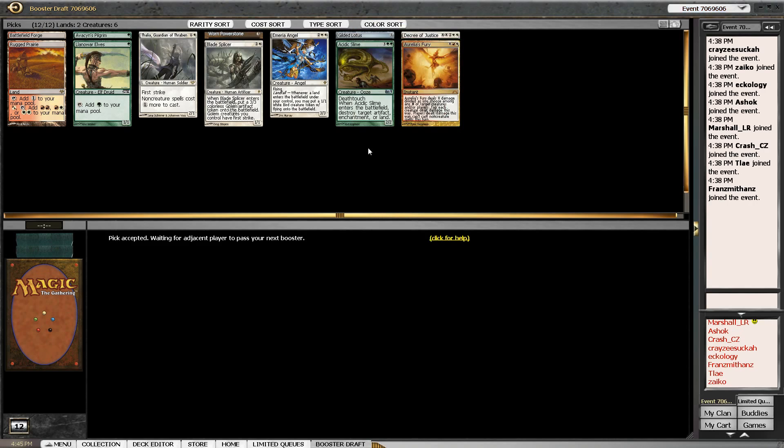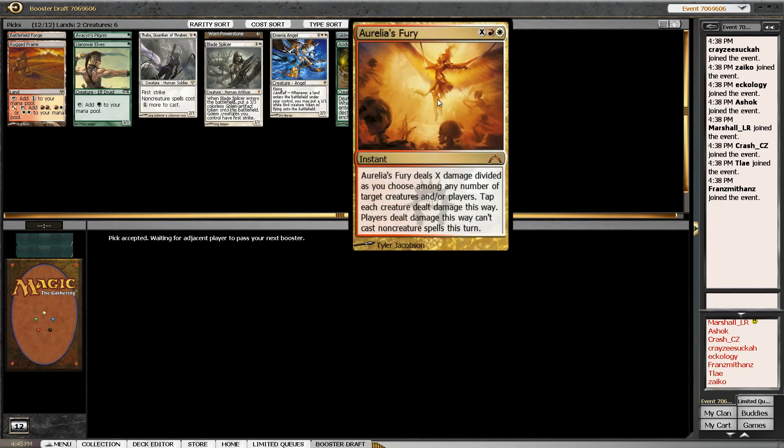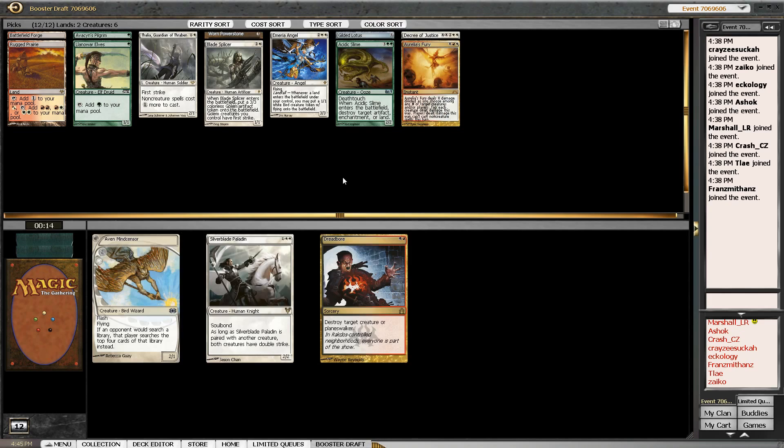Aurelia's Fury is a really powerful card that hasn't found a home in Standard yet. If you read it: X damage distributed any way you choose among any number of creatures and/or players, and on top of that there are extra bonuses — you can shut off their ability to cast spells, and you can tap their creatures so they can't attack. It's just a really flexible, powerful spell, but you do need a lot of mana to make it work.